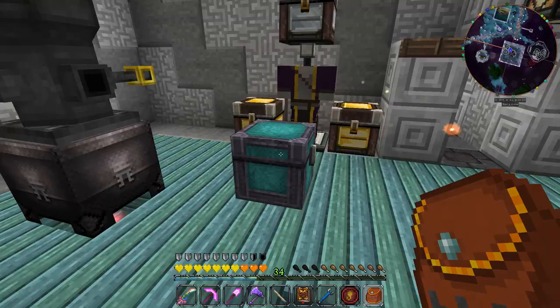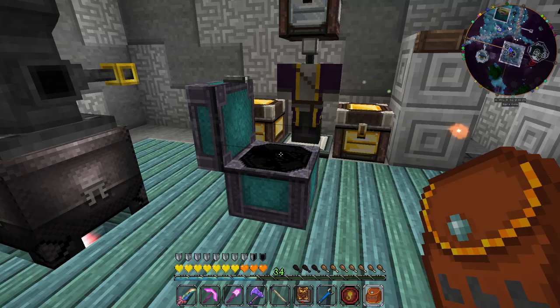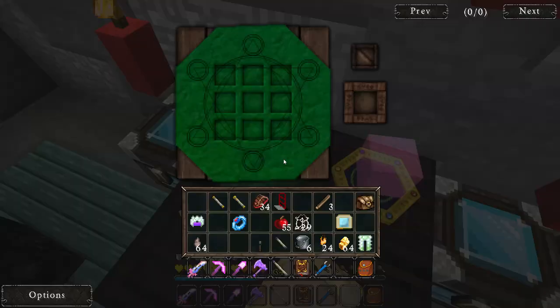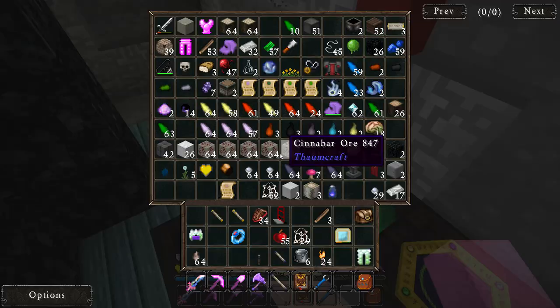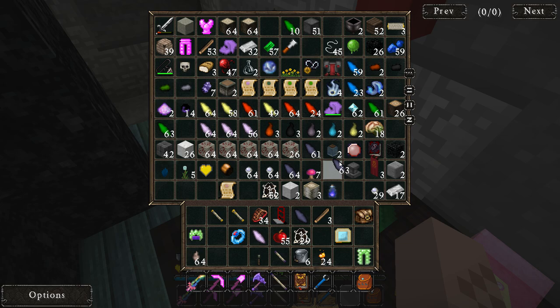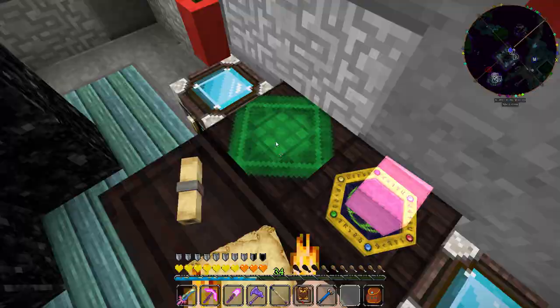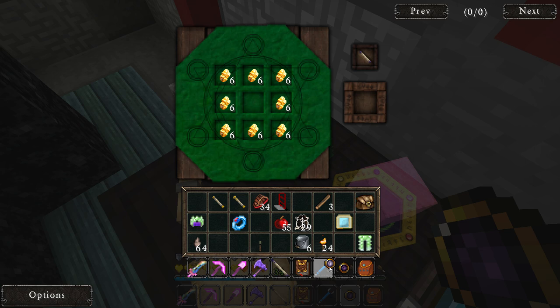Let's forget about that for now and add upgrades to our fishing golem. Do I have any gold nuggets? We're going to give it to the dude — he's got his little fishing rod and he's ready to fish, but there's no water so he's just going to sit there. Since he's a Thaumium golem we can add two upgrades: the Order upgrade and the Entropy upgrade. The Entropy upgrade reduces the chance of getting bad stuff, and the Order upgrade increases the chance of getting good stuff.